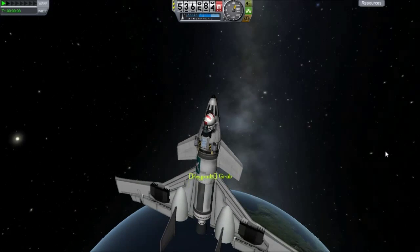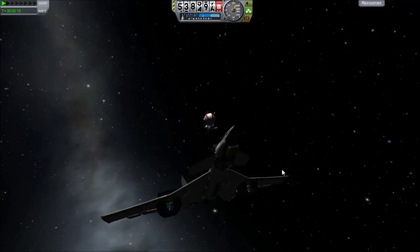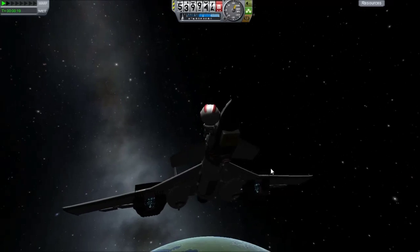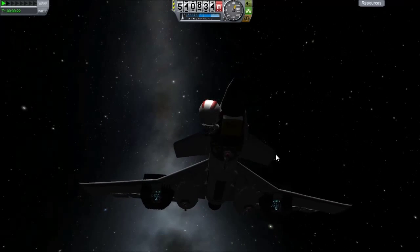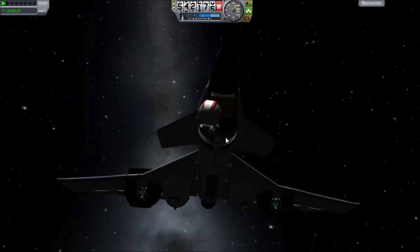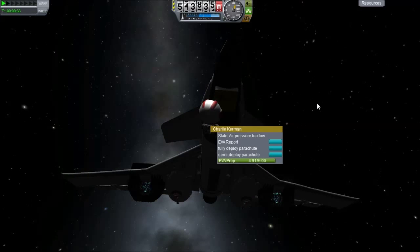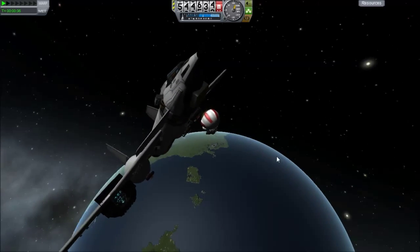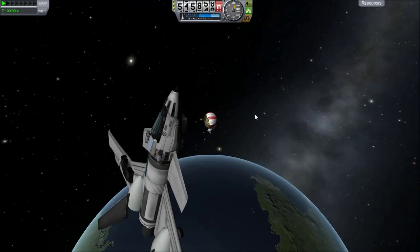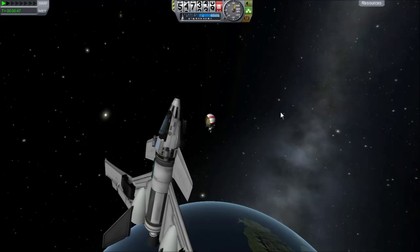I'm not sure how I go about getting him the actual part — perhaps I just get up close to it and say... equip parachute. Okay, we got a parachute evidently. So we're just going to be sacrificing the spacecraft — it's done its job.